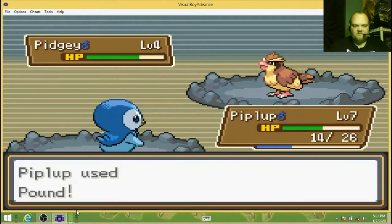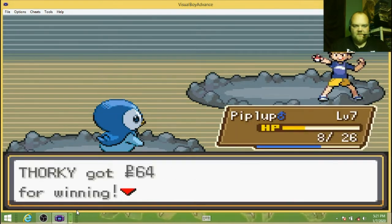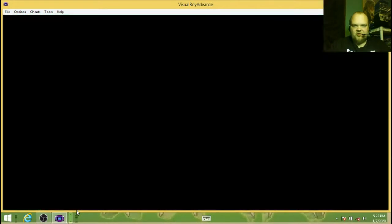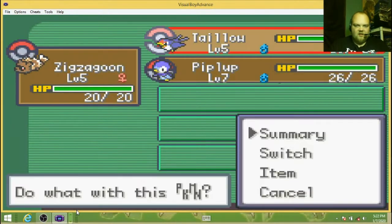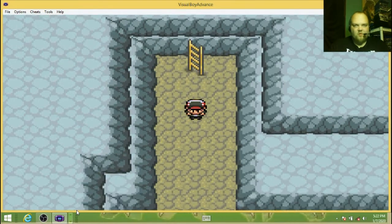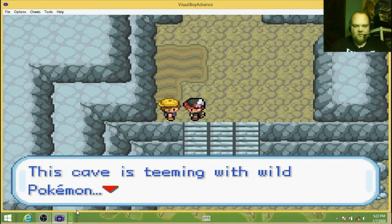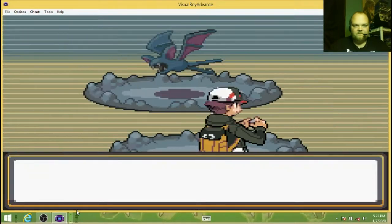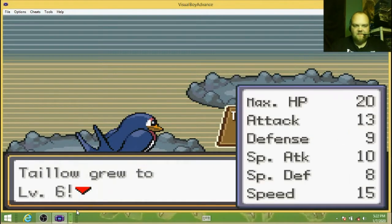Piplup is level five too. Let's heal everybody up — that took a lot of damage, and Zigzagoon you too. Earlier in episode one it said you don't need badges for certain HM moves like Cut, Surf, Fly, all that. This game is teeming with wild Pokemon, I don't think I'm prepared. Another Zubat — just get the experience.